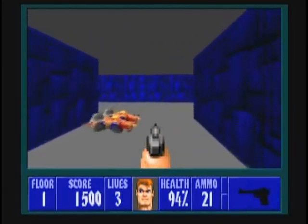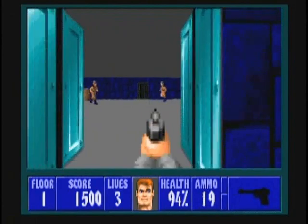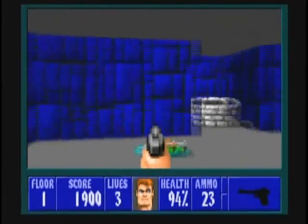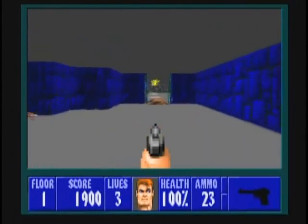Dog food will give you 4% health, and dinners will give you 10% health. There are two guards and another German Shepherd dog. There's a dinner here as well as two more in this room, if you need them.